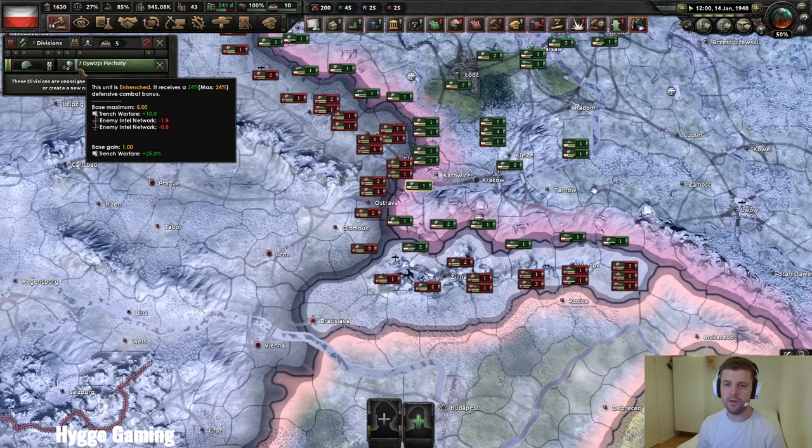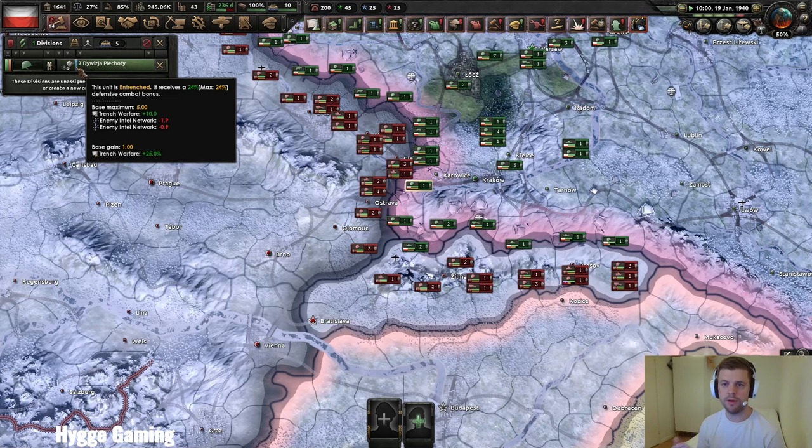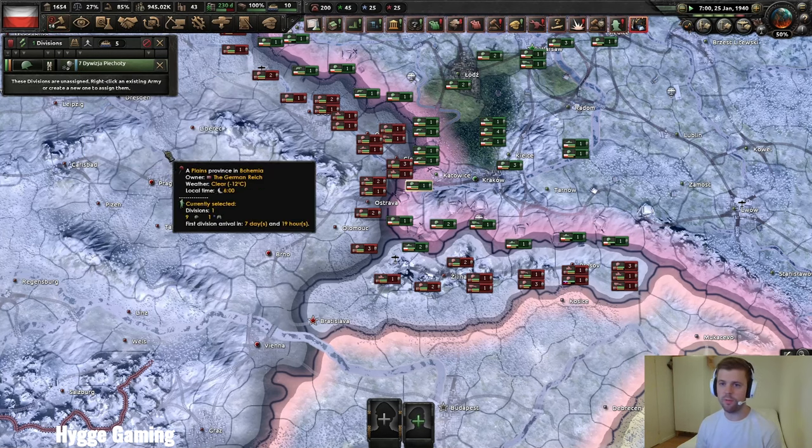This would keep on adding. So if the Romanian player, who is also in the Axis, would do the same thing in the same region, that would add another minus 5, thus removing all of the entrenchment of the Polish player in that region. As you can imagine, this is very, very powerful.